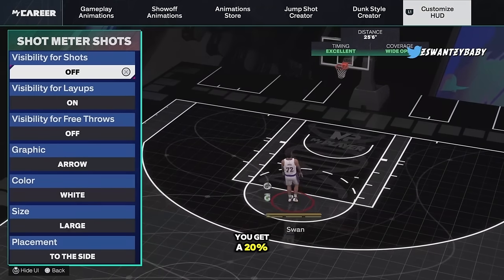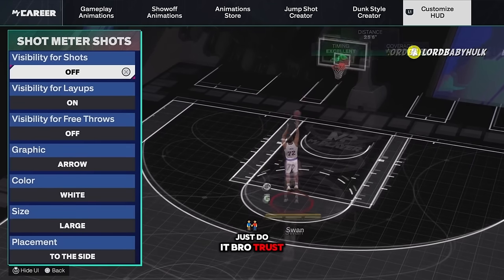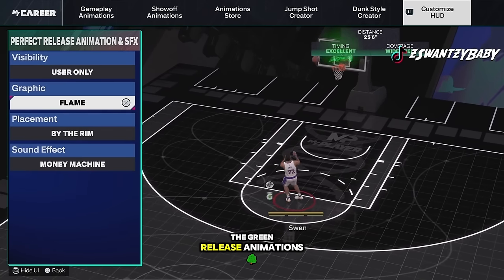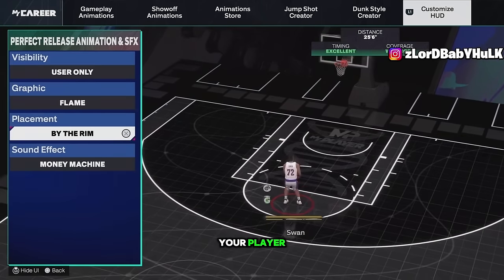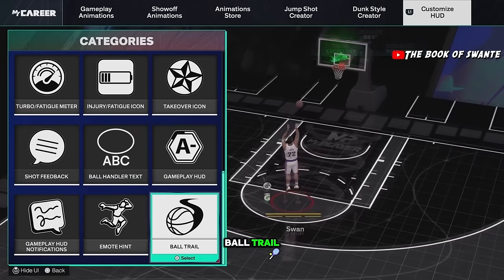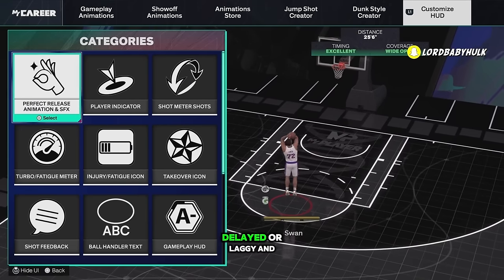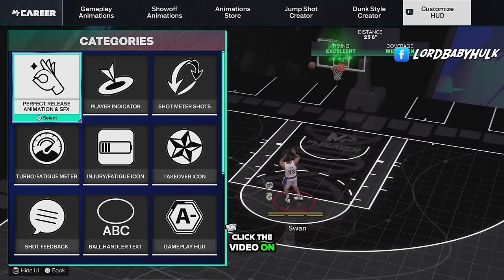Turn off the shot meter - you get a 20% boost to your green window. Way easier to shoot without it, just do it. Also you can turn off a lot of visual stuff - the green release animations, the ball trail. A lot of people shoot way better without ball trails. Some people believe these animations add latency and lag to your player. Even the feedback - some people turn it off and say they shoot better. If you're really delayed or laggy, test it out.